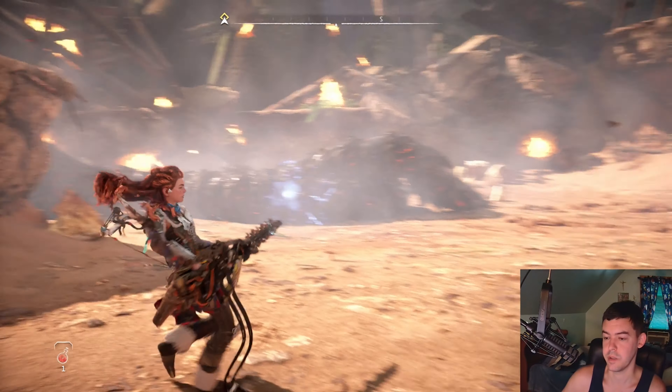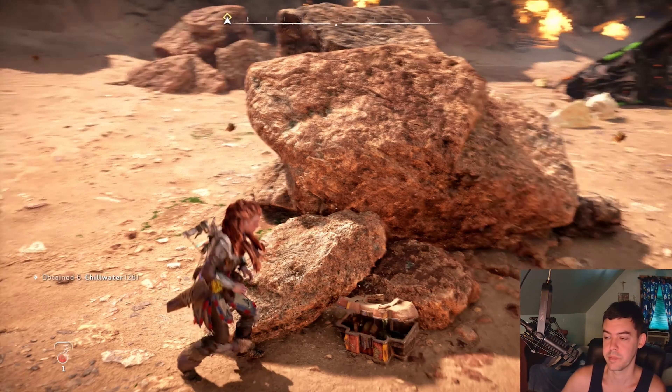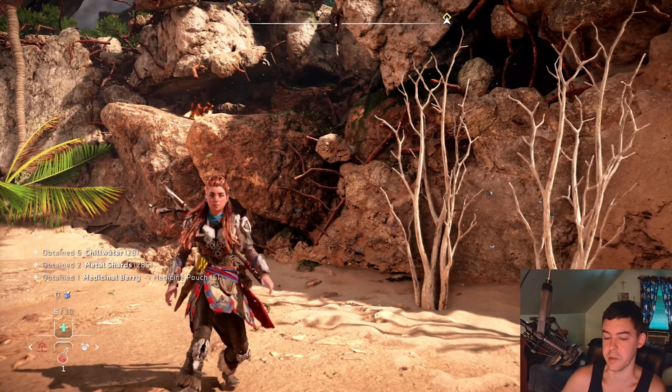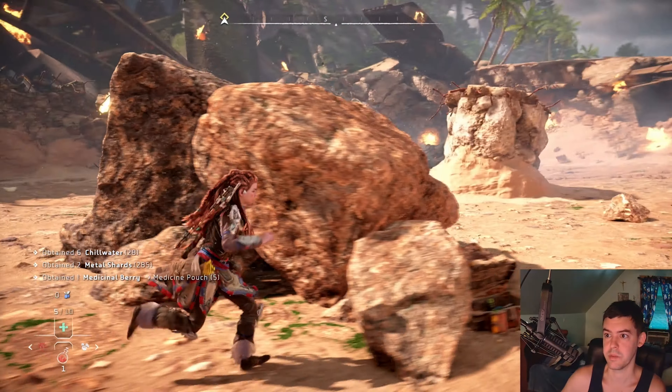Right here is the coil blaster — you can shoot this from the northwest corner in its second form as a machine gun. Also, in the northeast corner there are ancient supply boxes with six chill water.